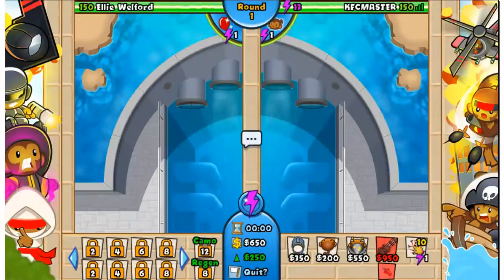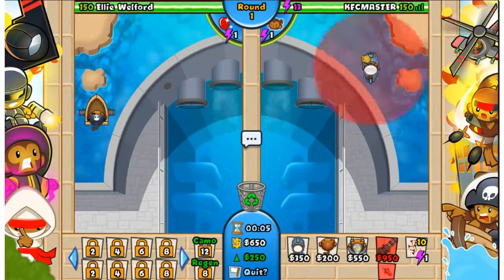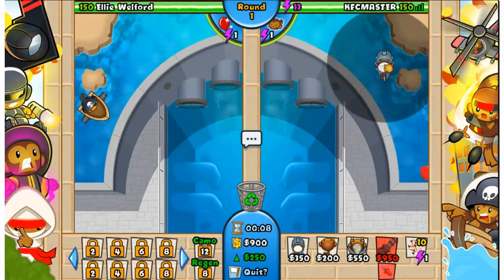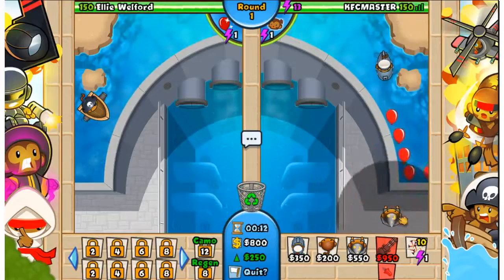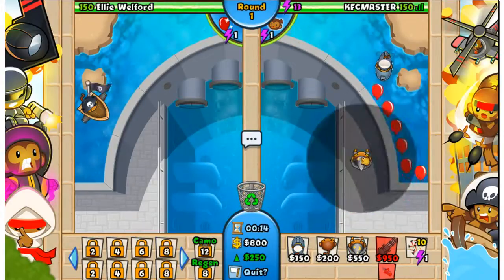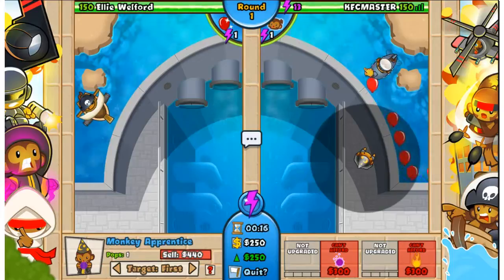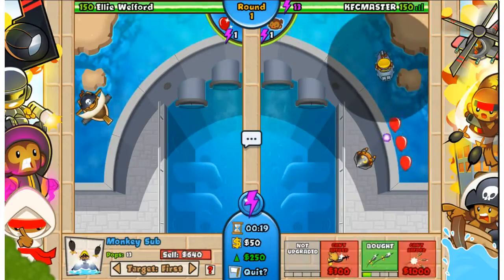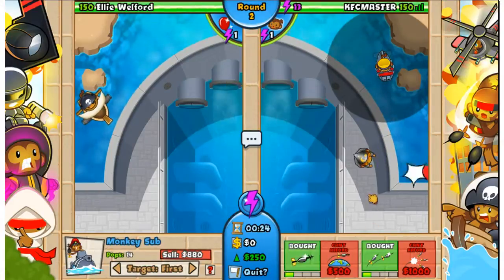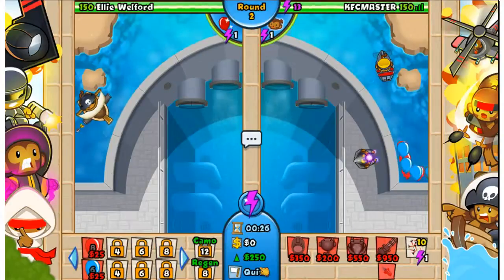I'm just going to do this like normal - throw one of those there, and should I throw one of these here? Why not, let's just throw one down. Now here we can upgrade our Sub to Twin Guns right after the start. That's going to be pretty useful. We're going to have exactly enough money for the Barge Darts, and then we're going to start rushing this guy with Blues.